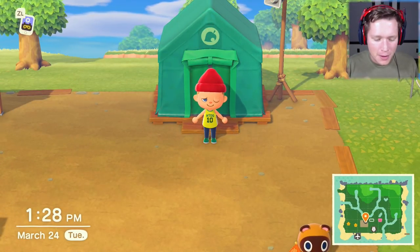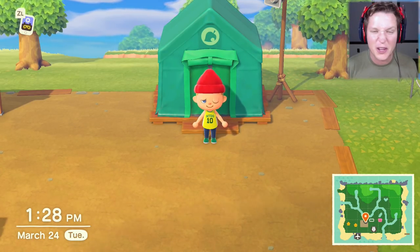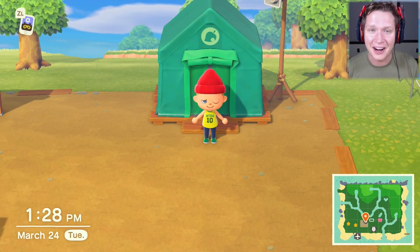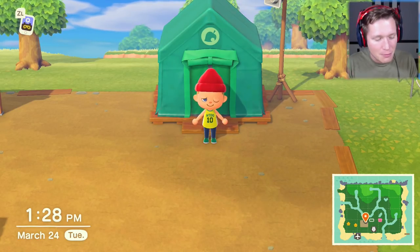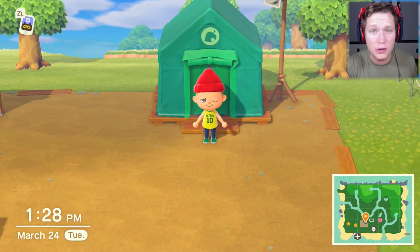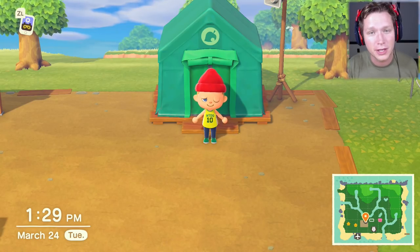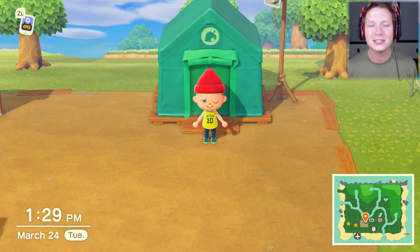We're back home. We dropped off all the important stuff at the house and just got done selling all the other extra stuff. We made about 7,500 bells off of that island which is pretty good - solid. We're sitting at 100,000 bells now. We're gonna have to start spending some of those in future episodes. We got a bunch of species we're gonna be able to turn in to Blathers tomorrow. Tomorrow both the new store and Blathers' Museum are going to be opening, which is pretty exciting. We've also got those three people who are gonna be moving to the island in the next couple of days.